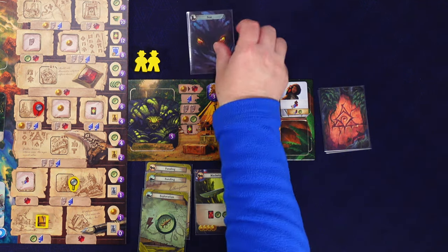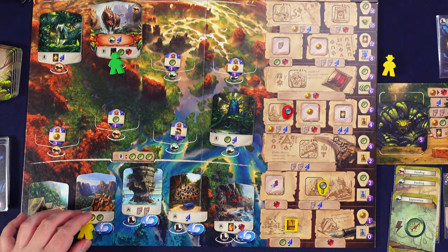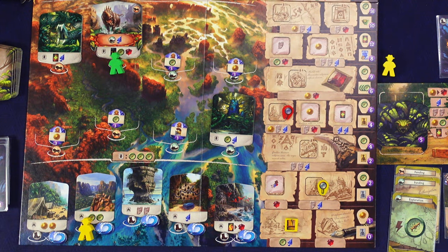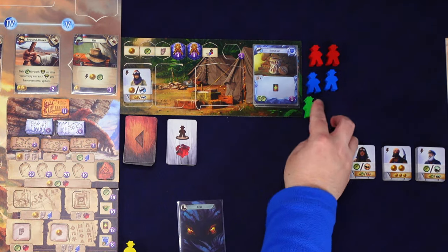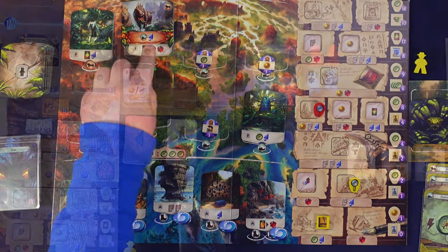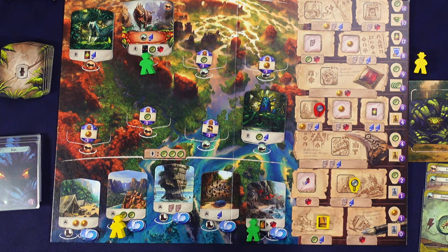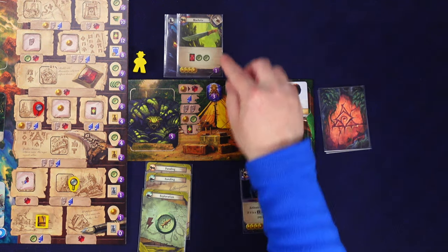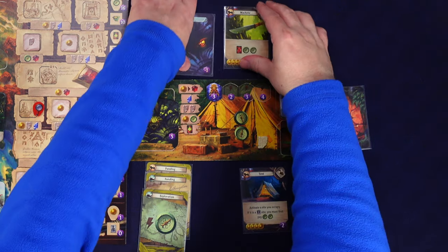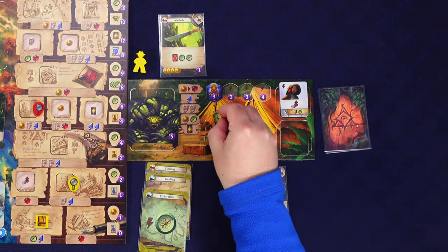I want to use the scorpion guardian's special one-time ability to draw one more card - it's an exploration card. I'll play a fear card for the boot and go here to gain two compasses. The rival draws their second tile wanting to go where there's a gem - the only gem is already taken so they go right here. Next I play my machete, exile the second fear card permanently, and gain two compasses bringing us to four.